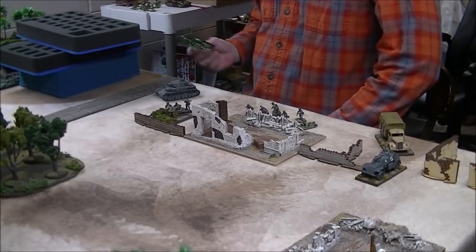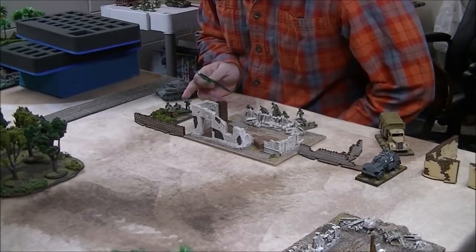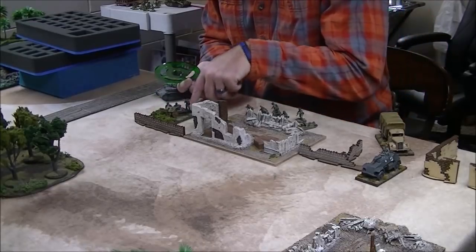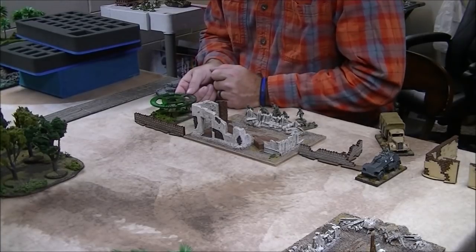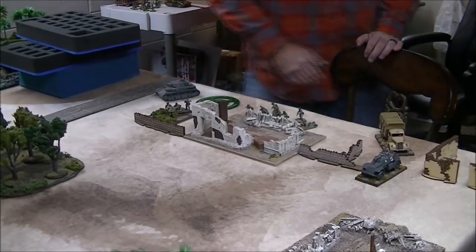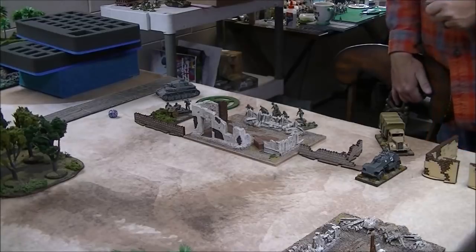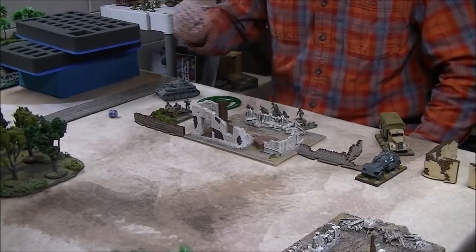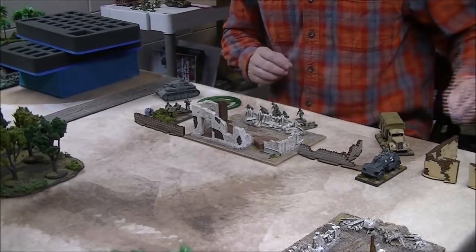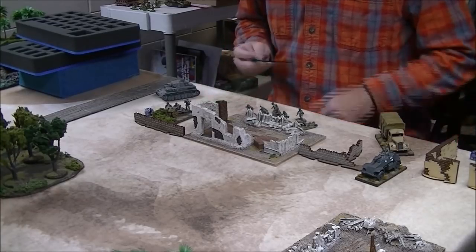I rarely ever move a spotter. If the mortar is killed, the spotter is immediately removed from the game. So we declare fire on this heavy anti-tank gun. When I modeled these guys I glued them in place — you see more people modeling them around the template now. All infantry models have to be within an inch of the breach of the gun, so we'll likely get three to four guys under the template. We're looking for a six to start getting zeroed in, and we got a three — that's fine.